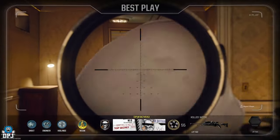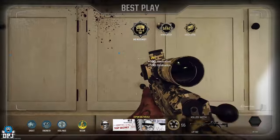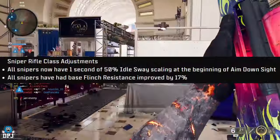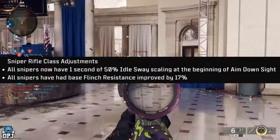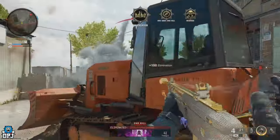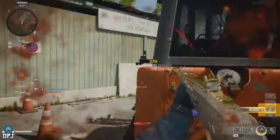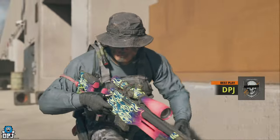With Season 1, snipers have been buffed. The adjustments across the board include all snipers now having a one-second 50% idle sway scaling at the beginning of aiming down sights, which steadies things up massively. All snipers also received a base flinch resistance improvement of 17%. All three snipers received further buffs to ADS and sprint-to-ADS speeds, as well as various attachment buffs too.